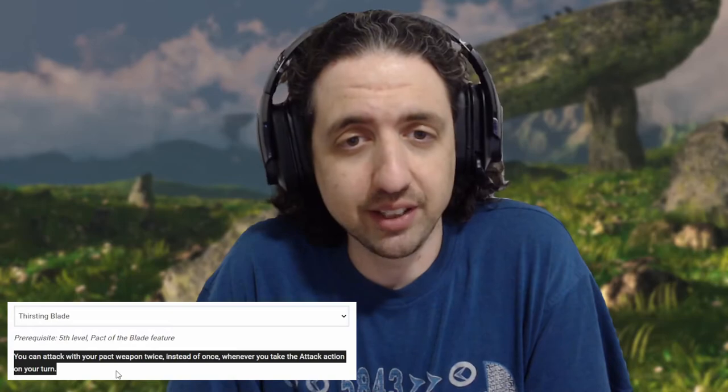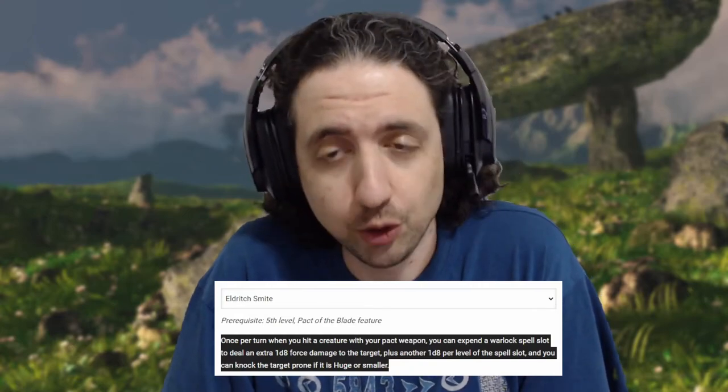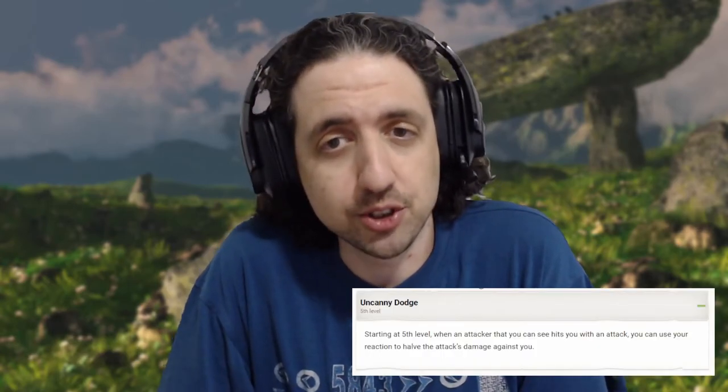At warlock 5, drop Mask of Many Faces because we get access to two important hexblade features. Take Thirsting Blade for the extra attack, pumping your average damage to 30. Then add Eldritch Smite, which can give you an average damage boost of 18 — plus 30 is 48 — twice per short rest, and knock most creatures prone. For an additional spell, take Fly to reach those hard-to-reach places and still run circles around your enemies even in the air. This is a good time to take rogue 5. This upgrades your sneak attack to 3d6 and your average damage to 33.5. You also get Uncanny Dodge, which helps you stay up if you're caught deep in melee combat. This is about as far into rogue as I think you should go, but your mileage may vary.